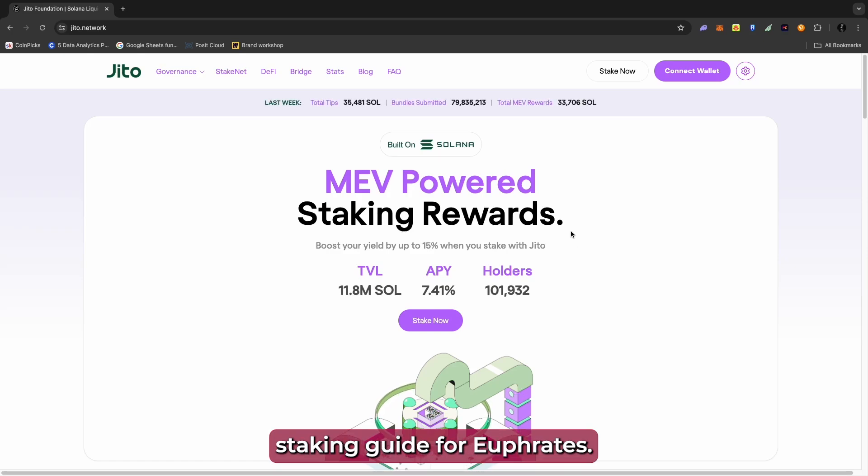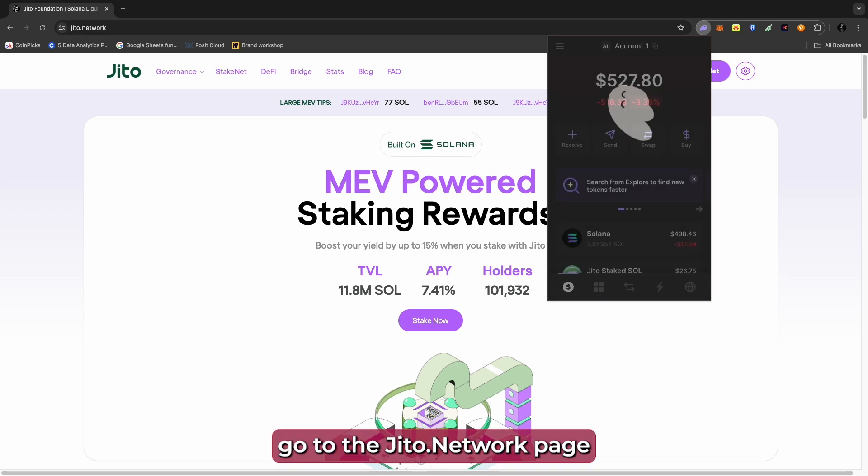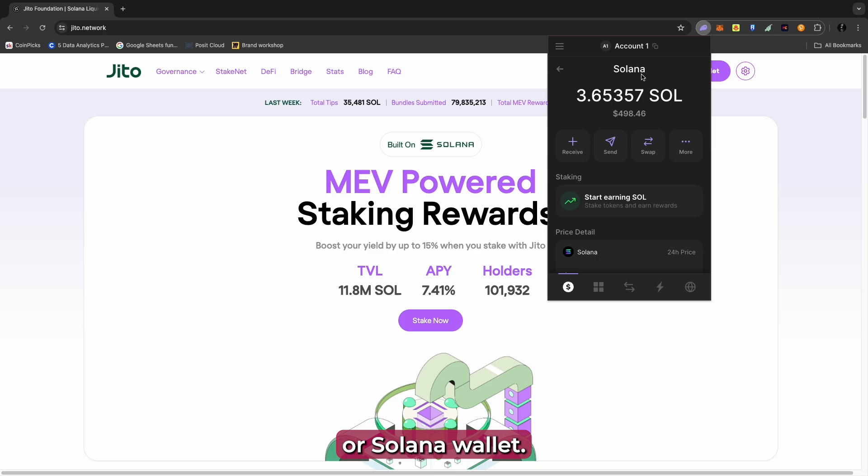Welcome to the JITO SOL staking guide for Euphrates. The first thing you want to do is obtain some JITO SOL. To do that, go to the JITO.network page and log in to your Phantom or Solana wallet.